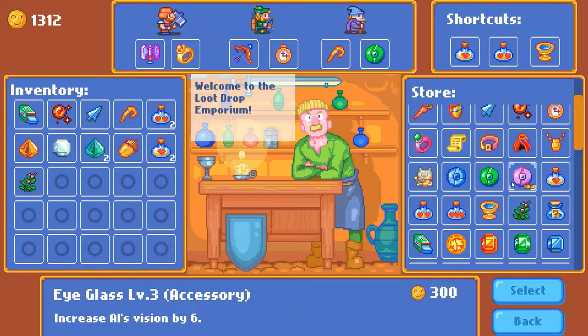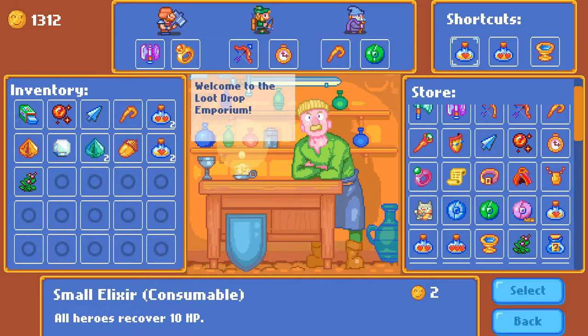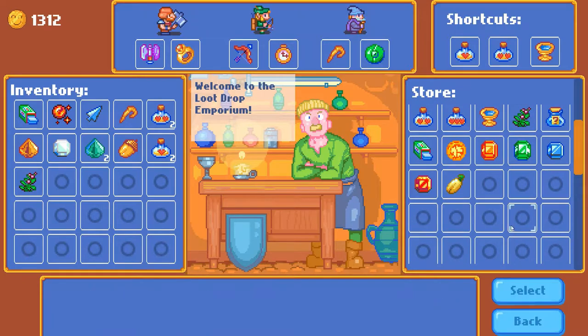Some items don't make a lot of sense. For example, there's a glass eye that 'increases AI vision by six' — I'm assuming it makes AI-controlled characters see further ahead and respond faster, which is typically good. However, I've had issues where the wizard seemingly randomly moves stuff, dropping a bear trap from another lane right in front of me. I do like that there's progression both in items and with talents.